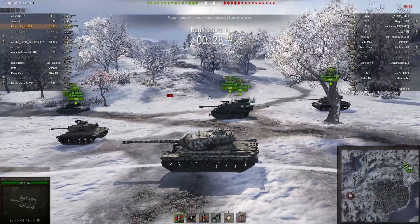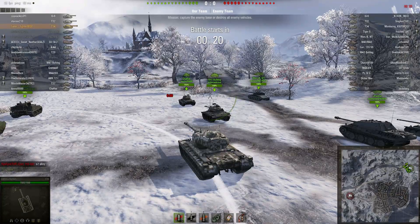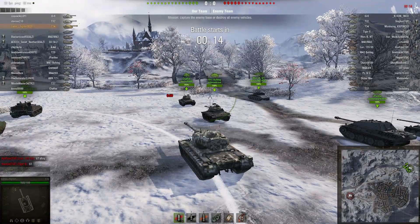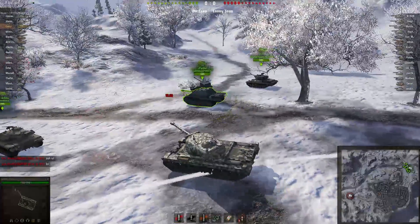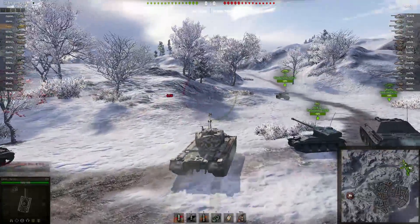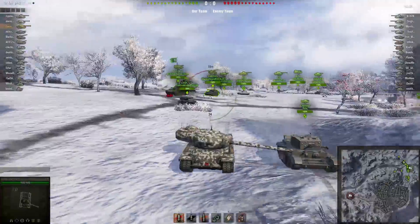I honestly like the northern path better than going into the city. Even though I'm a heavy and the thought is heavies should go to the city, this tank does not like that flat ground city. If it was like Lakeville which has some hills in the city, you could use those to your advantage. But here it's completely flat — that's just not a good place to put this tank. I'm going to try the hills here and use the terrain to better advantage.